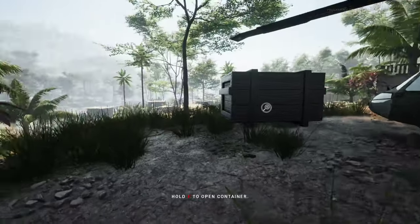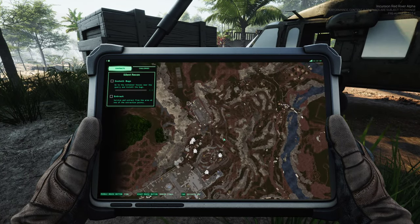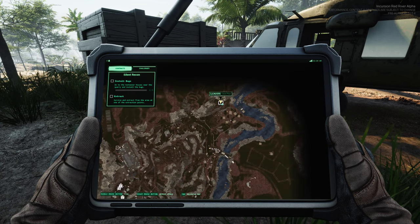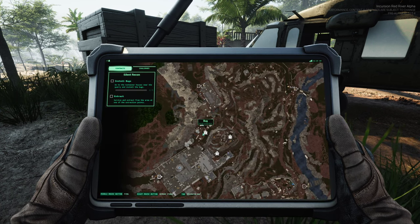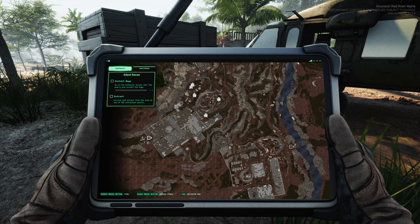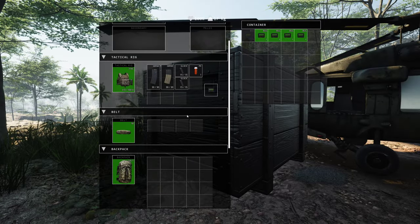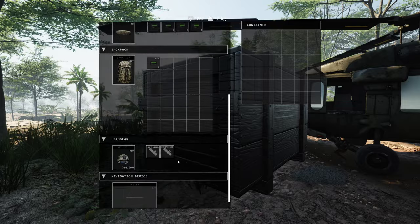Waiting for the game to start - at least we got different spawn points now, that's cool. We're over here on the right side of the map. There are five bugs this time. We can go out the same exit as before but I'll have to go around a different route. Grabbing the bugs, throwing them into my belt and one in the backpack.